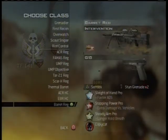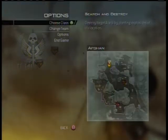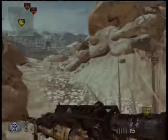Hello YouTube, we got Overplay Gaming here with another spawn sniping tutorial for Afghan. The class I'm going to be using is Intervention FMJ, sleight of hand, sniping pro, and steady aim.